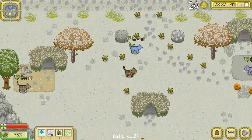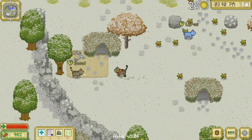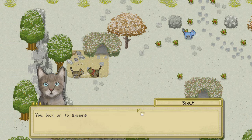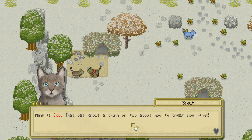I'm sure that means we're supposed to kindle a passionate romance with Lyris, but I happen to just casually have this mouse to give the scout. Good to see you. 'You look up to anyone in particular, Mossy? Everybody's got a role model they respect. Mine is Doc — that cat knows a thing or two about how to treat you right.'